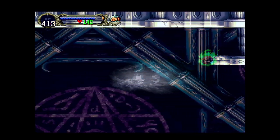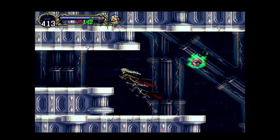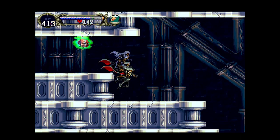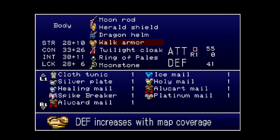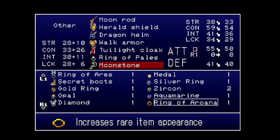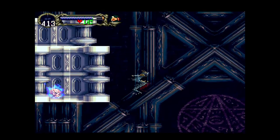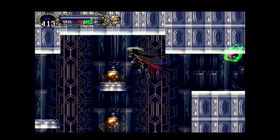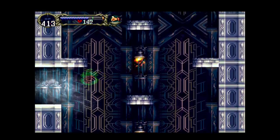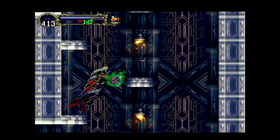There should be an exit up here as well. This would have been the entrance in the correct castle — yes, there is something here. That takes us one way, and there's another exit down here. The Ring of Arcana — increases rare item appearance, like drops. I don't really need drops right now, though I know from a comment that rare drops are a thing and they do exist. I heard the fire guys — that's gonna be a fun room. I don't know if there are any items I need right now.